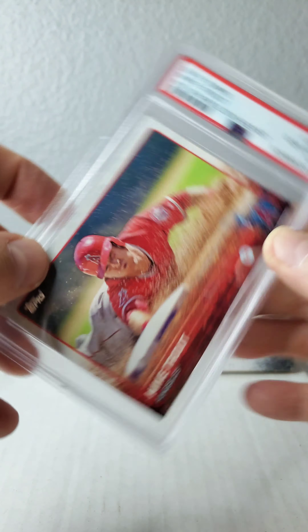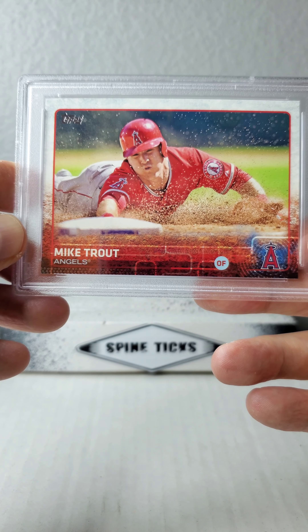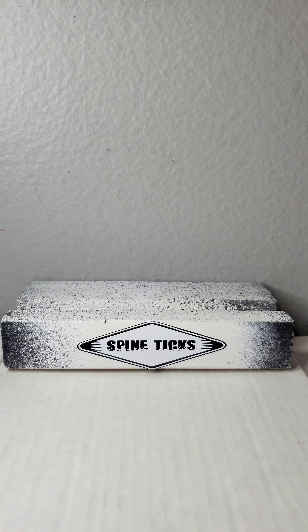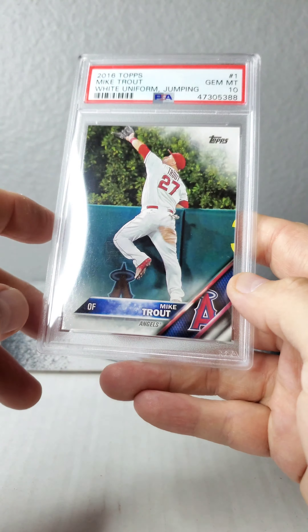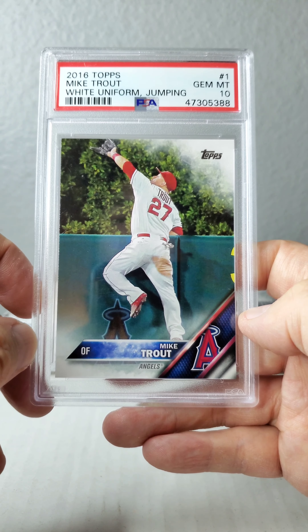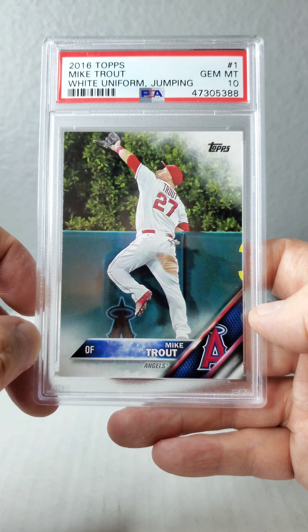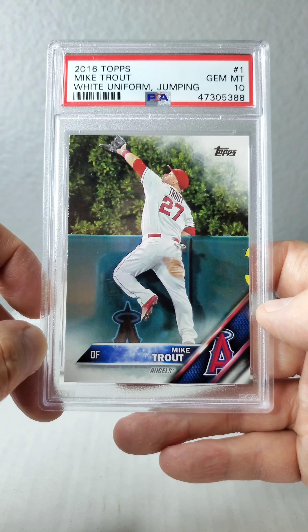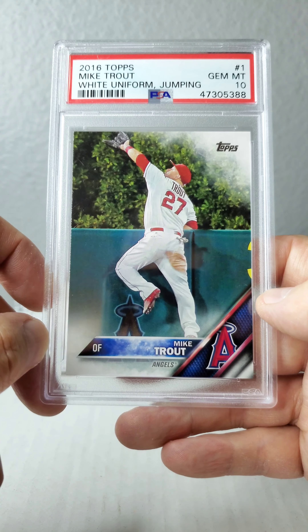Here's the 2015 Topps no sparkle on helmet variation, card number 300, and there's the back. I am statistically tied for number one in Sergei Fedorov's rookie set and Jaromir Jagr's, but yeah every year I've got to go through this with Mike Trout as far as this set goes. Here's the 2016 Topps white uniform jumping card, number one.